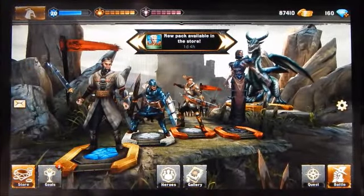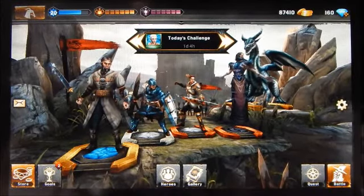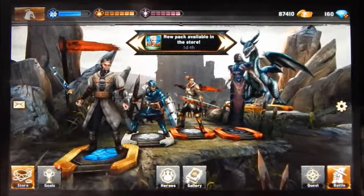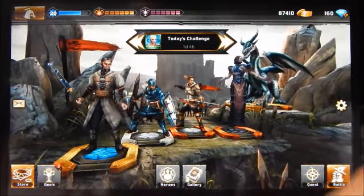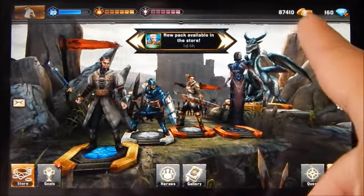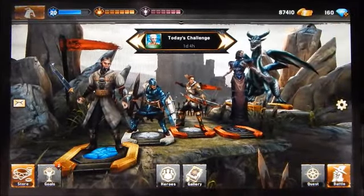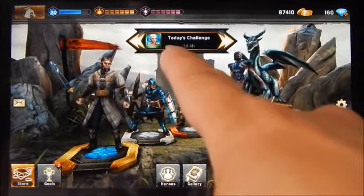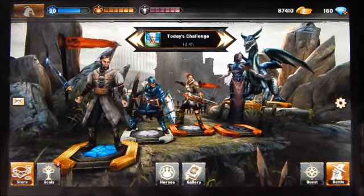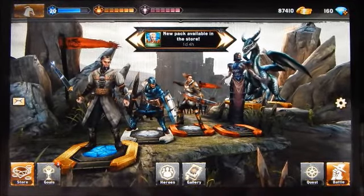At the top corner we have the camp button, which will take you to that screen from pretty much any point in the game. We also have some meters here — the first meter in blue is your overall player level and a progress bar indicating how close you are to the next level. We also have two meters: energy in yellow and stamina in purple.